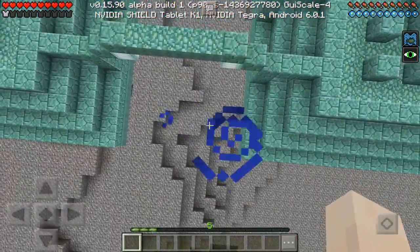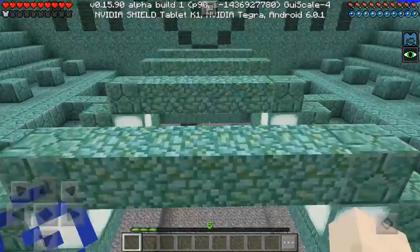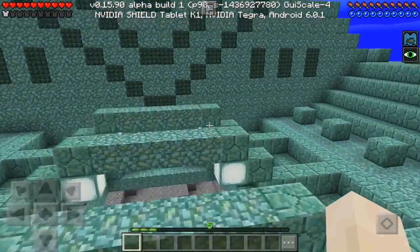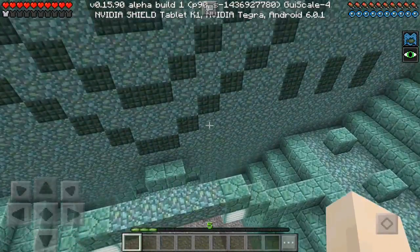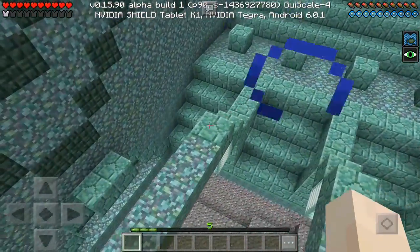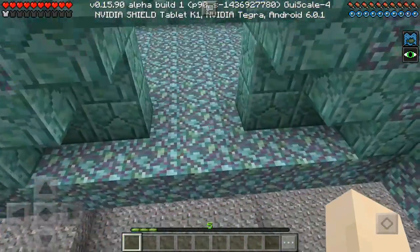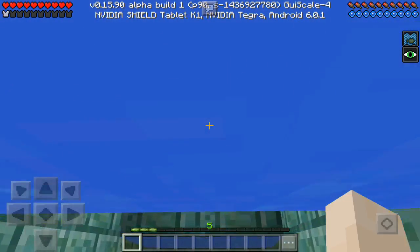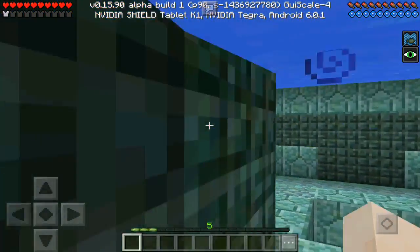A lot of you probably already knew about this, and once again this video is for people who didn't. If you think this is a cool combination of Minecraft features that brings a really useful effect — especially for the 0.16.0 update — you can like the video now. Here in the ocean monument you can see it's not too dark at all. This definitely works with every update, but it'll be especially useful for ocean monuments.